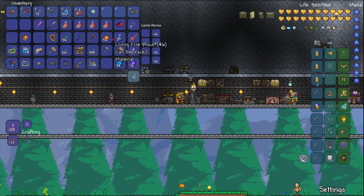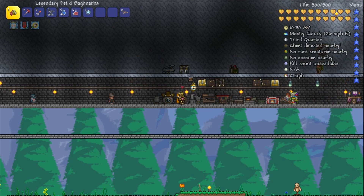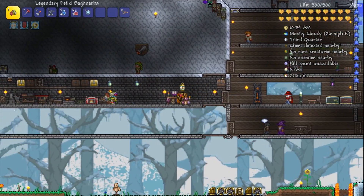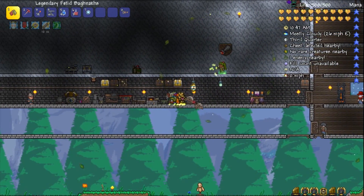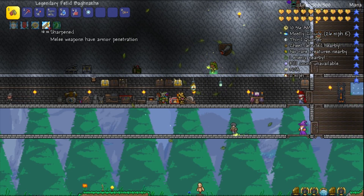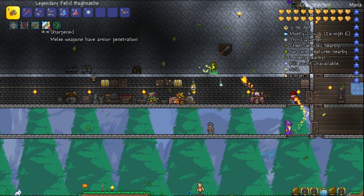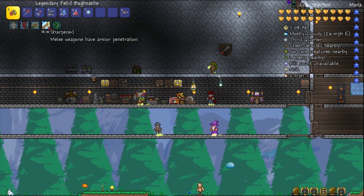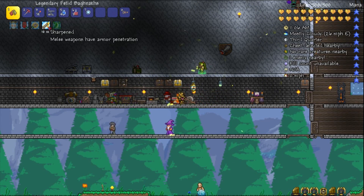I'm going to use a wrath potion, endurance potion — potions that make me stronger and better. I will also be using this wheel right here which increases armor penetration. I don't quite know how that works — it's not a stat that I'm all too familiar with in this game. So I will be using that and I think it's going to be easy. I think I'm going to destroy them.